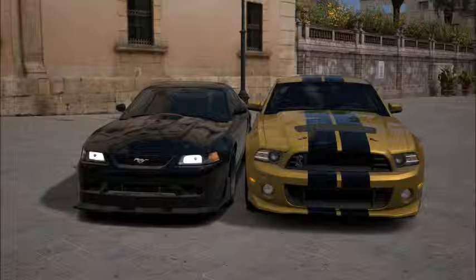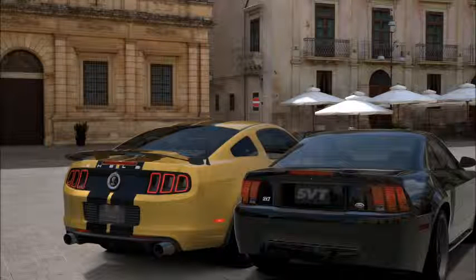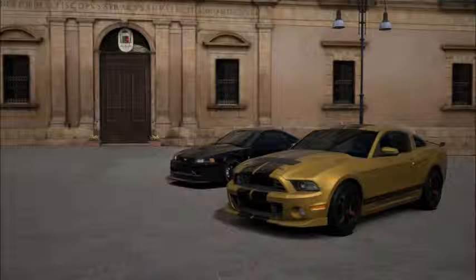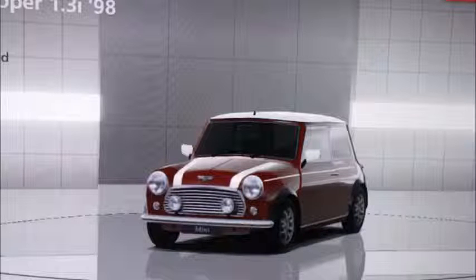At number 5, yet again from the Mustang family: the SVT Cobra R. This car suffers from a lack of creativity — the only things you can do to modify it are change the wheels, take the wing off, and do some modifications in there, but even then the engine modifications are very slim. Number 3 is the Mini Cooper 1.3i. This car is sluggish, small, and not really good at anything — I own one, so that's where I'm getting this opinion from.